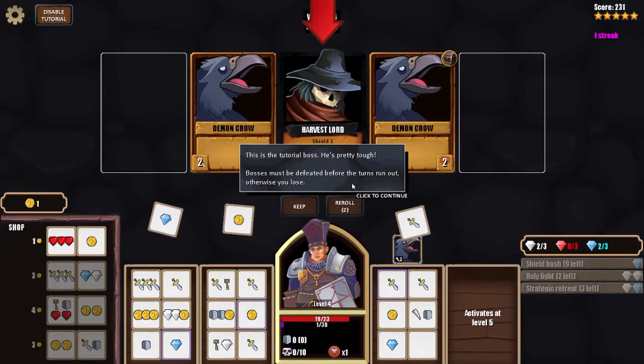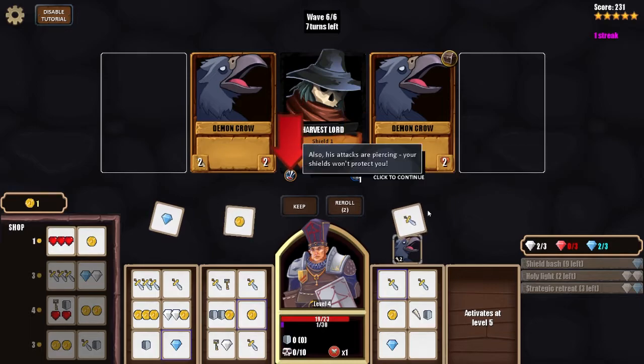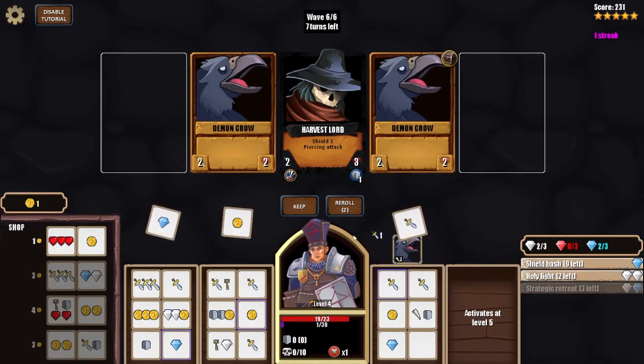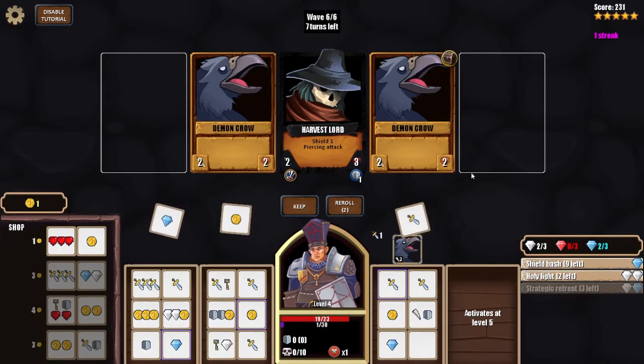This is the Sorrow Boss — he's pretty tough and must be defeated before the turns run out or you lose. The boss's shield reduces the damage of non-piercing attacks by one, so try using arrows, strong hits, or a trap to defeat him. Also, his attacks are piercing so your shields won't protect you. Your Holy Light ability can save you if your health runs low.